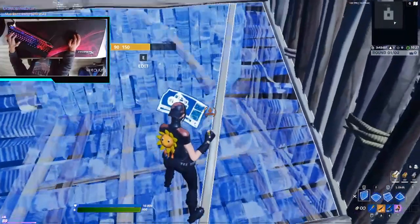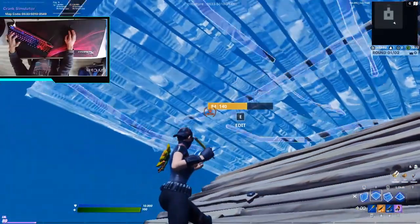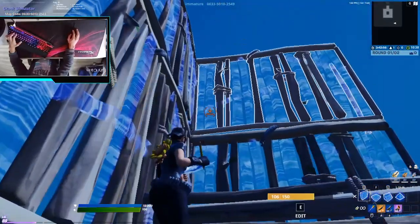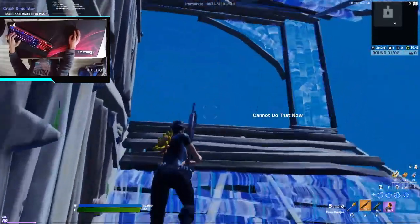Now place a floor above you, add it to the left side and place forwards like this. Jump up and place two stairs like this, add it to the wall and do what you want.